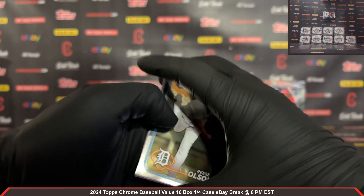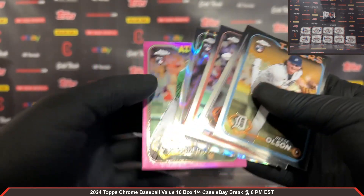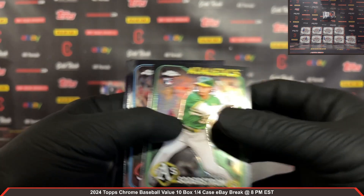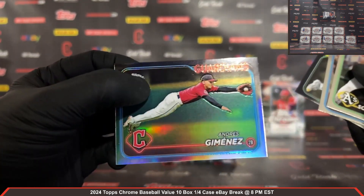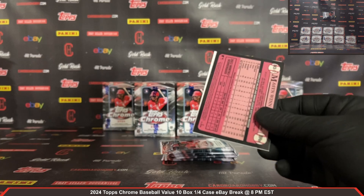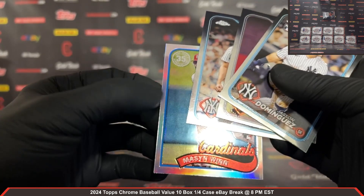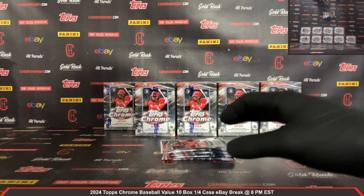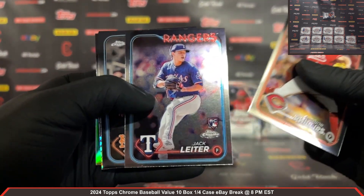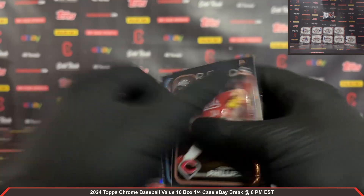Here we go, pack number 1, box number 1. Good luck everybody. Reese Olsen rookie. Ciccone RayWave rookie — nice Ciccone RayWave rookie there for the Diamondbacks. And a pink Soderstrom rookie for the Athletics. Andres Jimenez Refractor. Jason Dominguez rookie — nice Dominguez rookie for the Yanks. Jung-Hoo Lee rookie, Garrett Cole too. And a 35th anniversary Mason Wynn rookie for the Cardinals. Connor Phillips rookie, Jack Leader rookie for the Rangers. Got a Cabrean Hayes Prism and a Cade Marlowe CPL rookie for your Mariners.